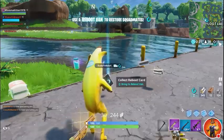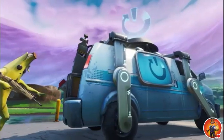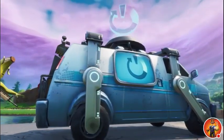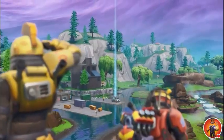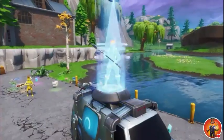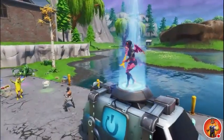It's pretty straightforward. After a squadmate has been eliminated, grab their dropped reboot card and any surviving squadmates can activate it at a van. Once activated, you'll definitely know as a beacon and audio cue will be set off, informing nearby players of the reboot in progress and how many players will be arriving. Your squad will appear one by one on top of the van, ready to jump back into the match.